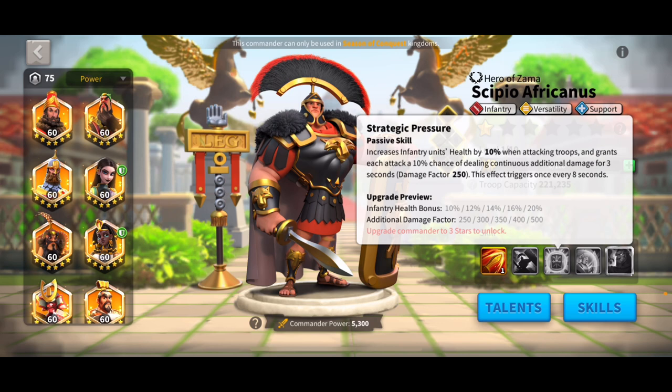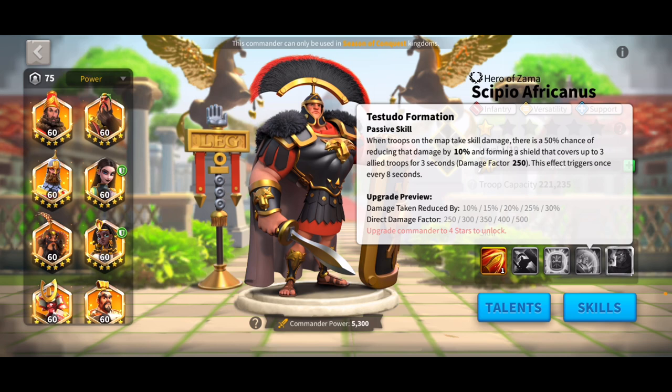That's 1,500 total damage factor over 3 seconds, which is really, really good additional damage factor. His fourth skill has a 50% chance of reducing all damage taken by up to 30%, and you also get a shield that covers up to 3 allied troops for 3 seconds, with a damage factor of 250 up to 500. It only triggers once every 8 seconds — it's similar to a Trajan skill, kind of like a stacking shield you get occasionally.